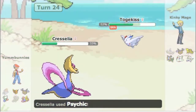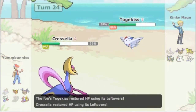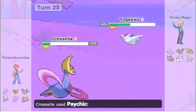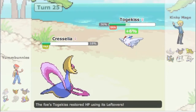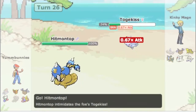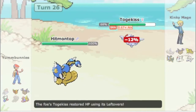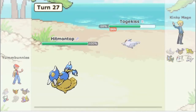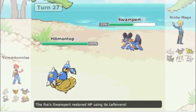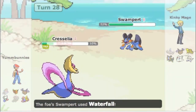I'm back to Plan B trying to sack Cresselia to get a switch into Hitmontop. I predict him to Roost this turn so I go into Hitmontop anyway for the free switch - good prediction, he does Roost. But he switches right back out into Swampert which easily takes my Stone Edge. I switch back into Cresselia - he learned his lesson and goes for Waterfall.